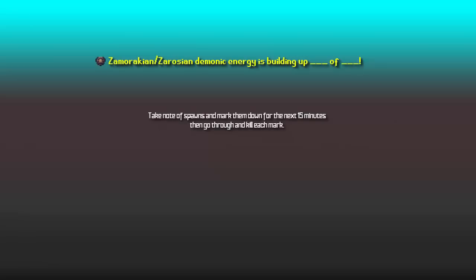15 minutes before the demon flash mobs actually spawn, there will be a message in your chat box telling you where they're going to spawn. It's recommended you take note of the spawn and then hop to different worlds to note where all the spawns are. Once you've noted down at least 10, you can go through and kill them all.